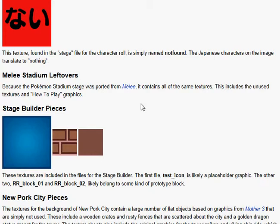Melo Stadium leftovers. Because the Pokemon Stadium stage was ported for Melo and contains all of the same textures, this includes the unused texture and how-to-play graphics.